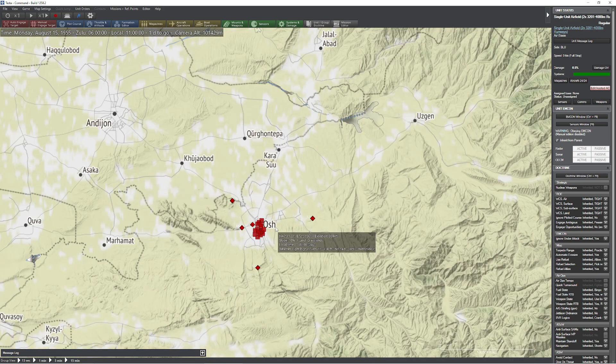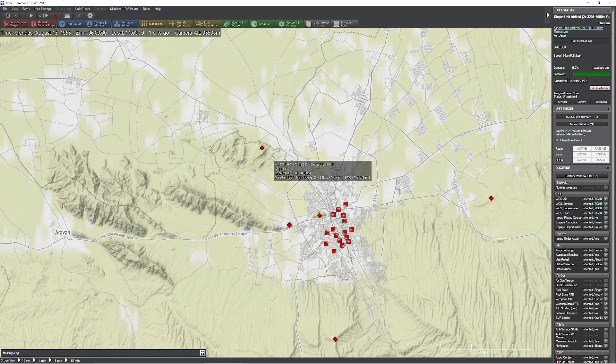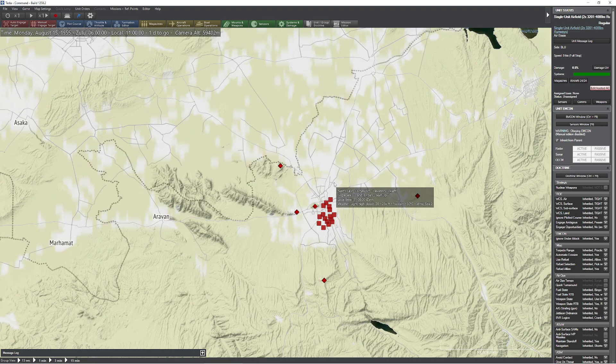We're in Kyrgyzstan today and we have a randomly generated set of targets — a bunch of factories — and we're protected by these three SAM sites. There's actually a fourth SAM site that we can't quite see just yet. So what we're going to do today is set up a mission where we're going to bomb these targets with a bunch of B-29s and use three different methods.